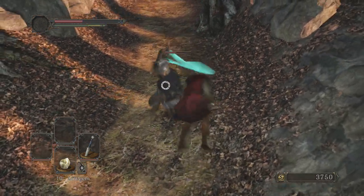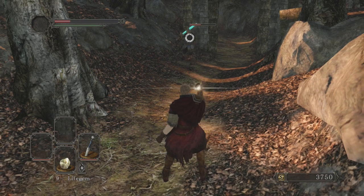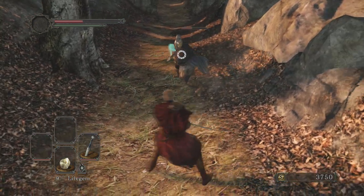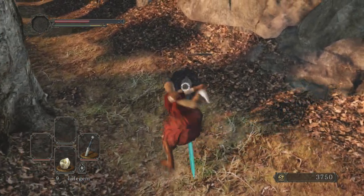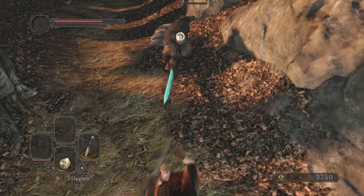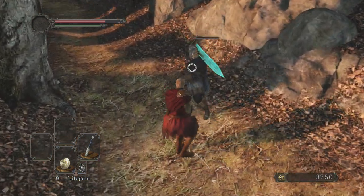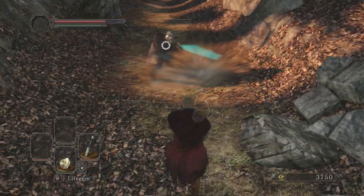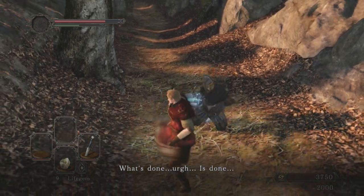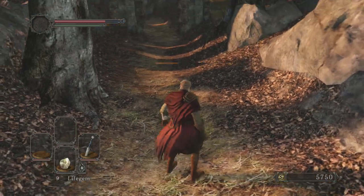He's easier than the Heide Knight but he's fast, so watch out for that. Just be aware of his move set — he's gonna go in for three hits. Like most enemies in the game, you can just stamina block him. He's gonna go for his three attacks and then we go in and tear him to pieces. We killed him — pick up this item here.